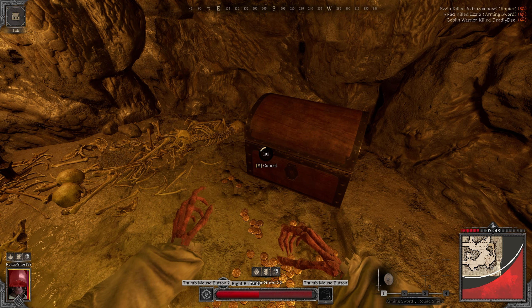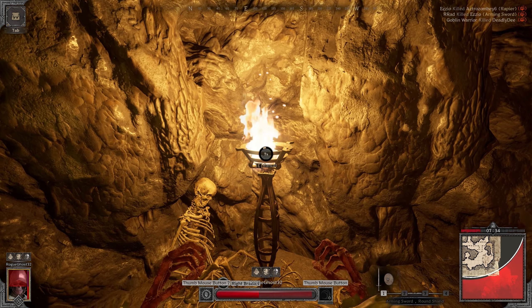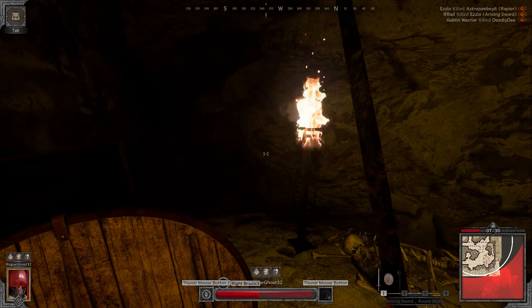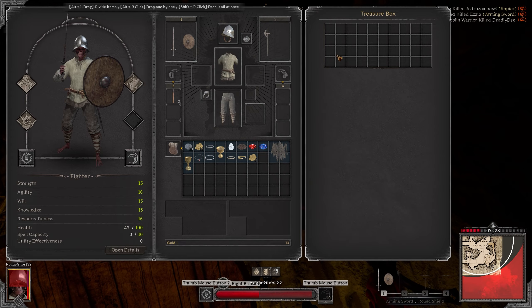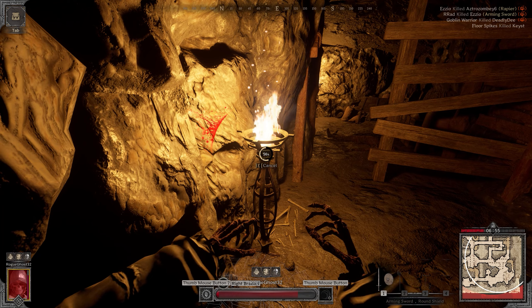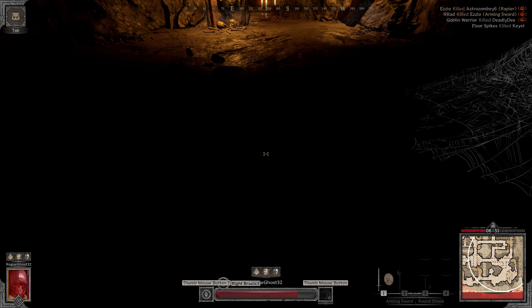Tip number six is to use light sources to your advantage. You could open up a chest like a normal person just out in the open and get away with it, or you could turn off all the braziers and all sorts of lights to shroud the area with darkness, loot up the treasure box, and get off. You can also use this to heal up — in this case I'm really low health, so I could lay down in the corner in the darkness and heal my health.